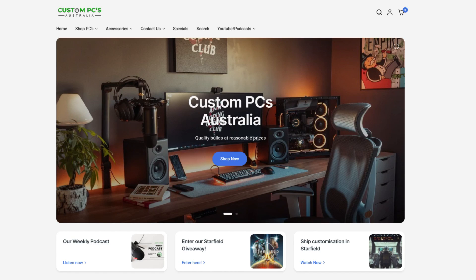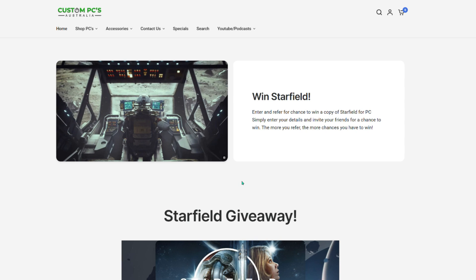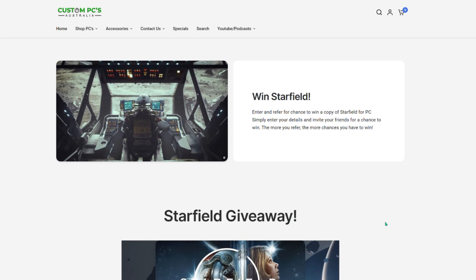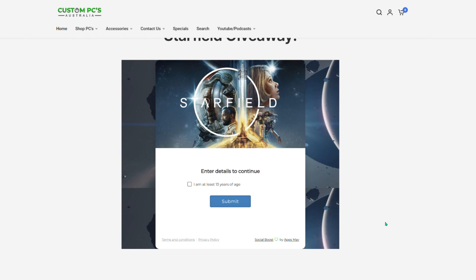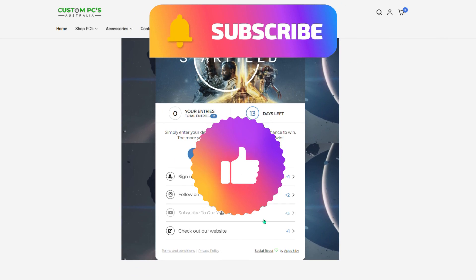We are currently running a giveaway for two copies of Starfield on PC or Xbox. All you need to do is jump onto our site at www.custompcaustralia.com.au, scroll down to the competition button and enter. You can gain more entries by following our social media outlets — I will leave a link below if you wish to enter that competition. Thanks for watching. As always, if you have enjoyed this content, we would love a like on the video. You can also subscribe to be the first to see our new content. See you in the next one.